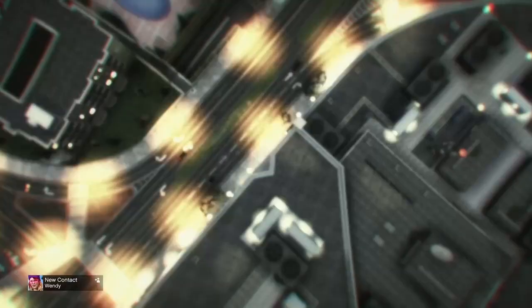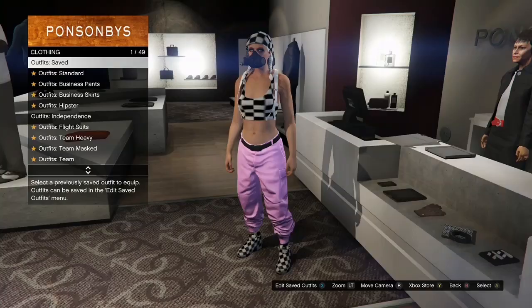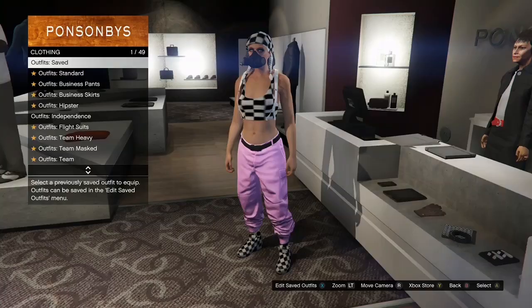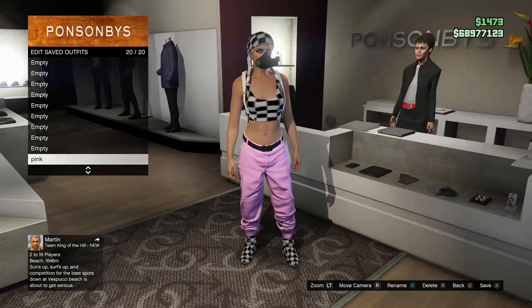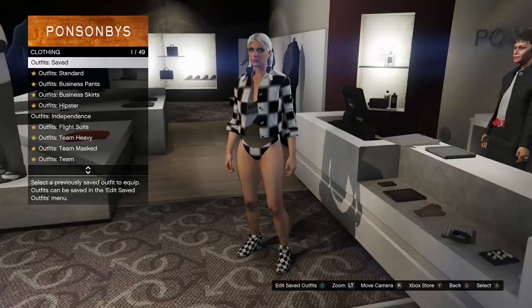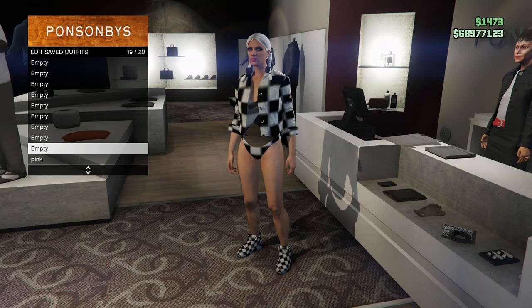Once you get loaded in online, the first thing you want to do is save the outfit you didn't want to lose, because it's not going to be saved. I recommend saving it in slot 20 so it doesn't get in the way when you're trying to merge your other outfits. Once you save that, the first outfit we made shouldn't need to be merged — just go ahead and select it, save it towards the bottom, and note that the invisible torso might stick, but you can keep re-equipping it to go invisible whenever you want.